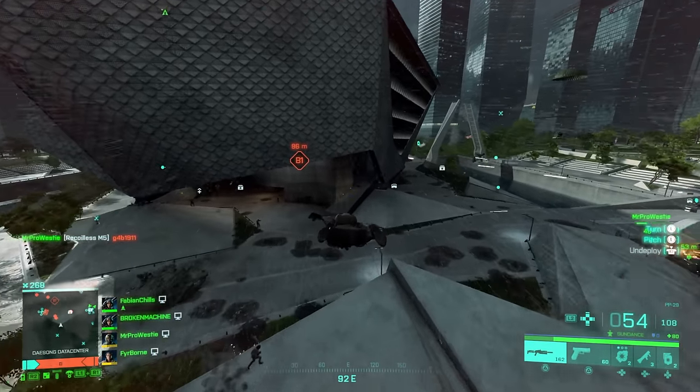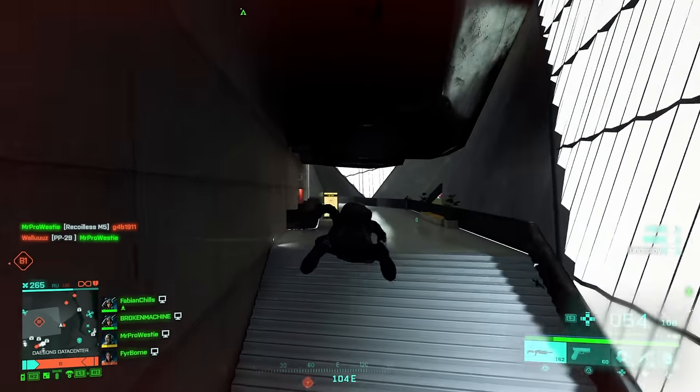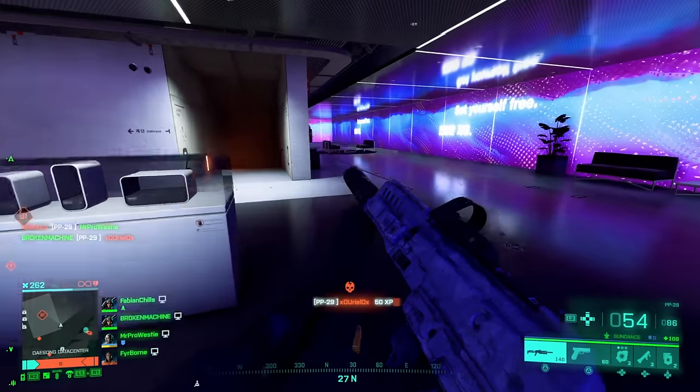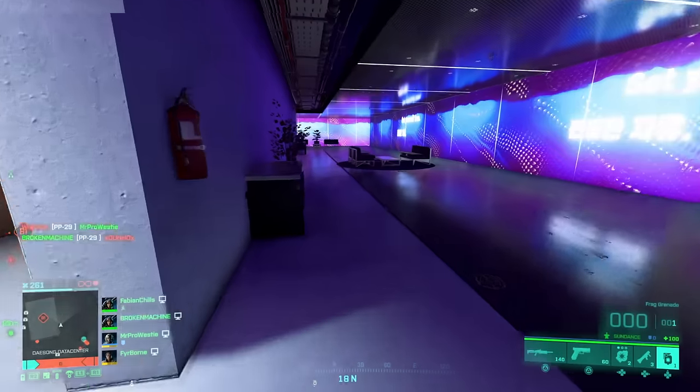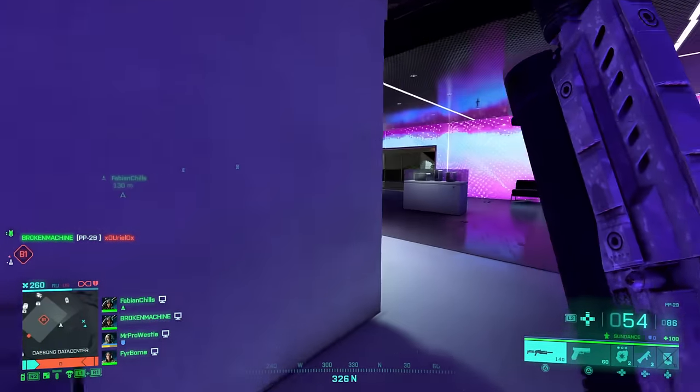Look at this mini clip for example: moving up to this objective, enemies nowhere to be seen, I dink this guy, and enemies must be coming from inside. Instead of rushing in, I take them out one by one. By anticipating where they'll come from and adjusting my playstyle to suit that, I am usually better off.